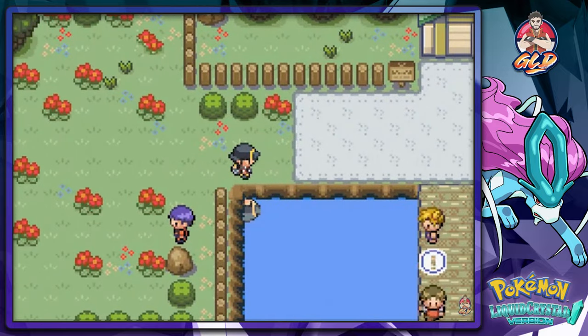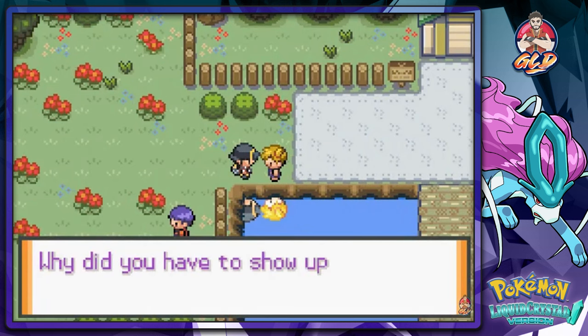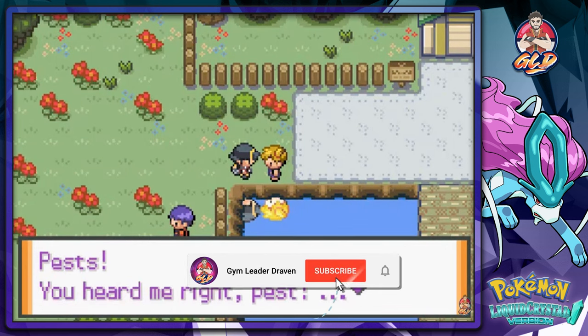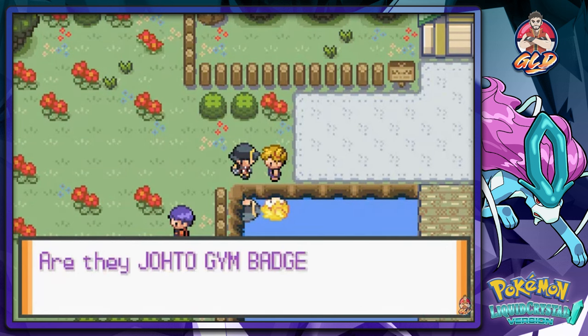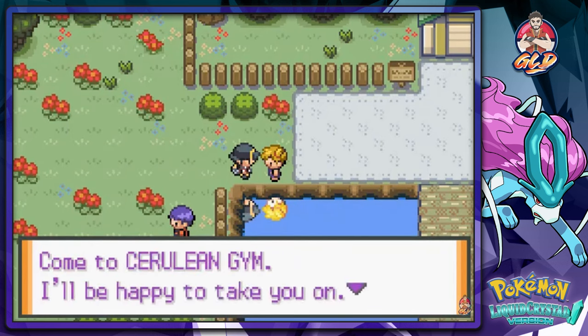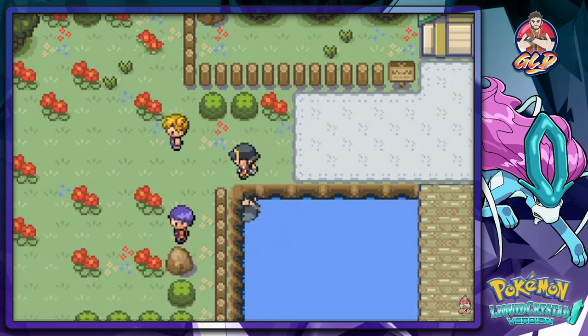There's an item right there we probably should have grabbed. We're around the peak and look at that - Misty's just acting fun and walking over. She says 'Why'd you have to show up to bug me? Those badges - are they Johto gym badges? If you have eight you must be good. Come to Cerulean Gym, I'll be happy to take you on. I'm Misty, the gym leader of Cerulean City Gym.'